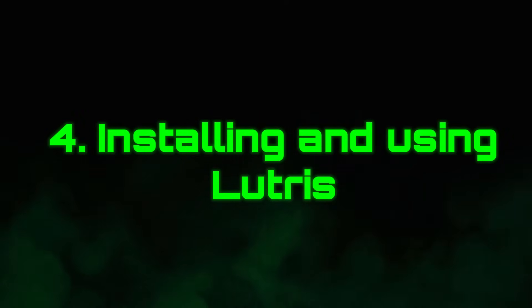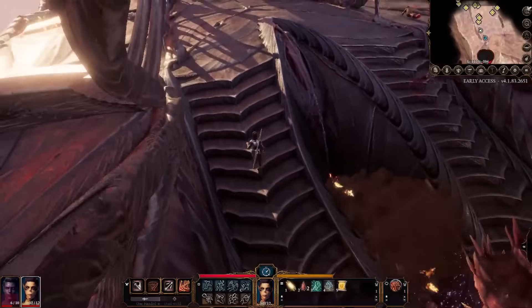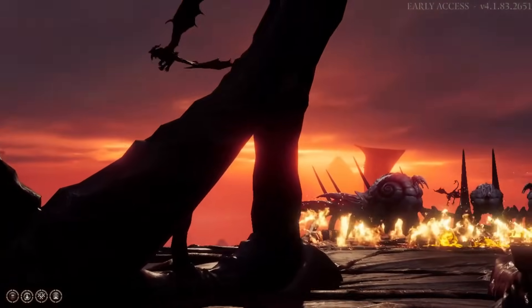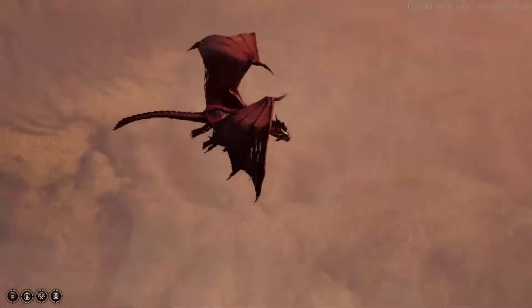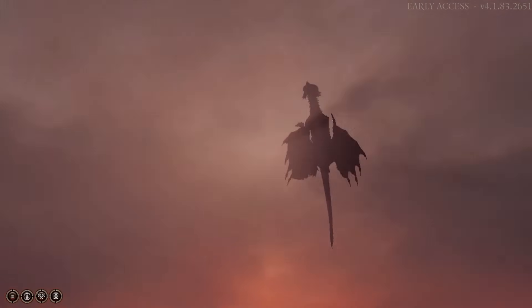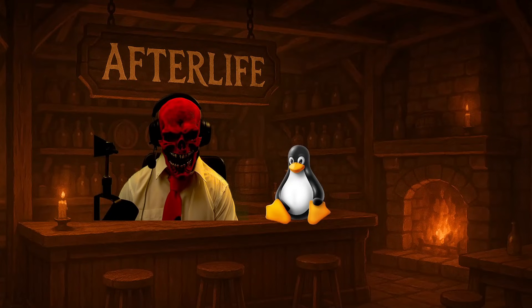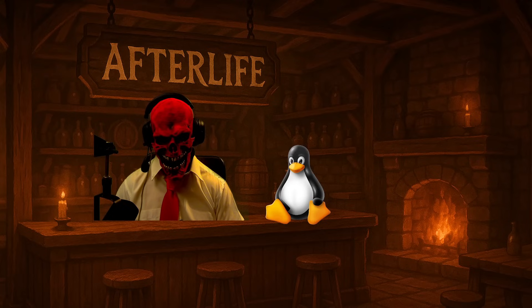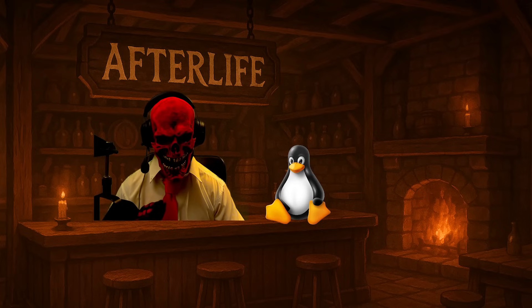Number four: install and use Lutris for non-Steam games. Not all games are on Steam, and this is where Lutris shines. Lutris is an open-source gaming platform for Linux that helps you install and manage games in a unified library. It supports native Linux titles, Windows games, emulators for retro consoles, and web browser games. You can connect accounts from services like GOG or Epic Games and use community-provided install scripts that automatically set up the required Wine version, Proton configurations, DXVK, and more. For example, you can install a game from Battle.net, Origin, EA, or Ubisoft Connect with one click. Lutris can also add its games to Steam for overlay and controller support.